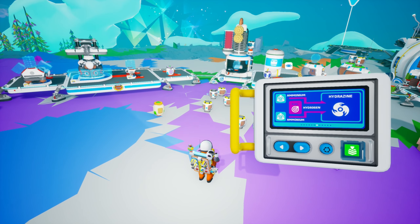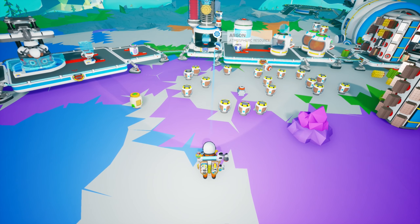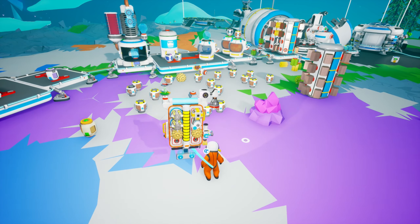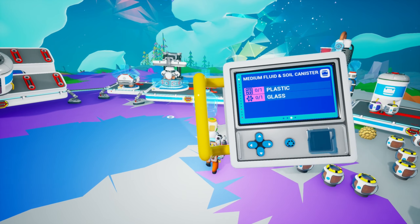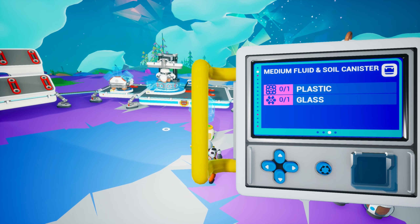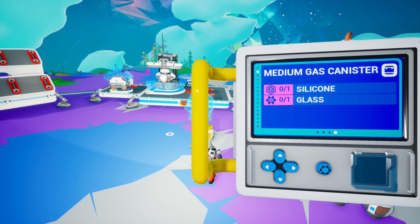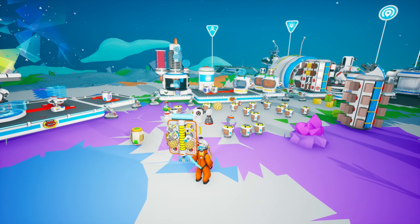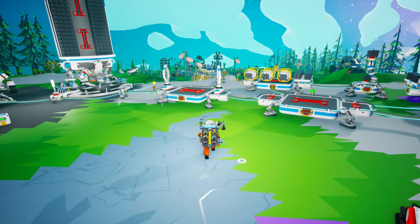Okay, so a couple of things we need. Silicon — we're gonna have to disable that output. We need silicon, so we need methane. You know what? We need to go to Atrox. We need to go to Atrox and get some gases there. Silicon and glass — yeah, we need to go to Atrox. Atrox is full of gases, that's what we need to do.